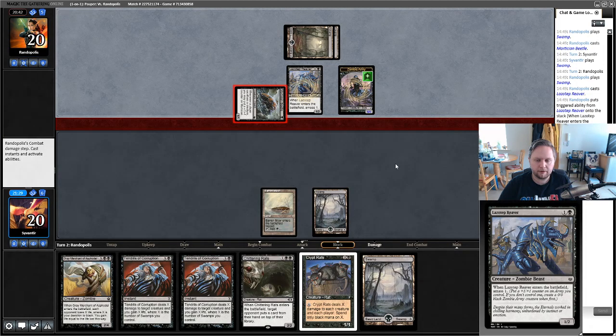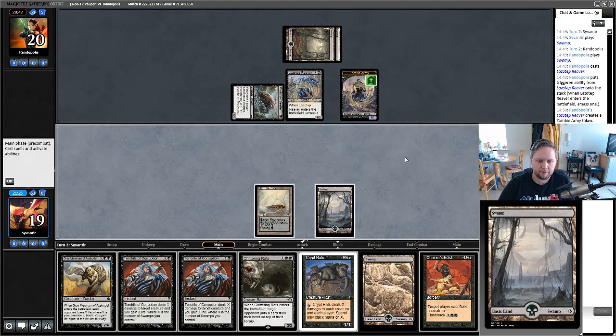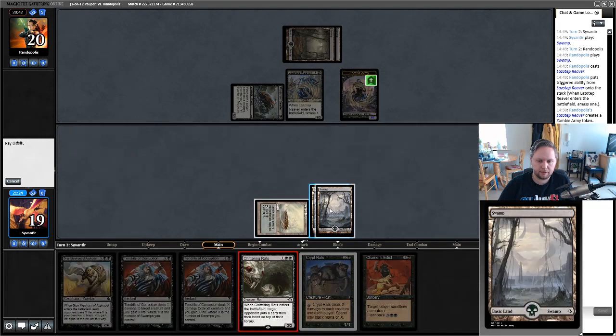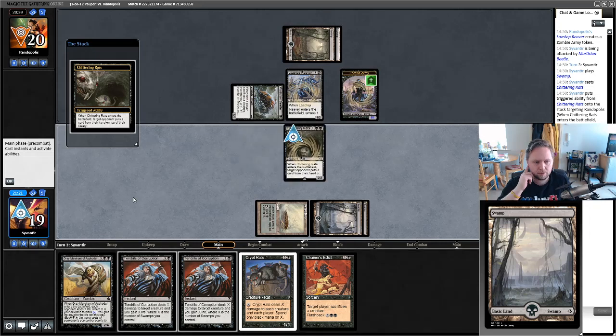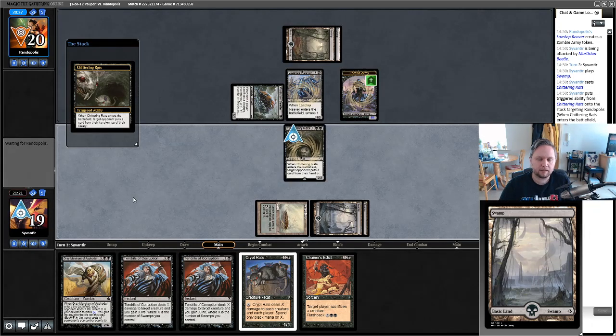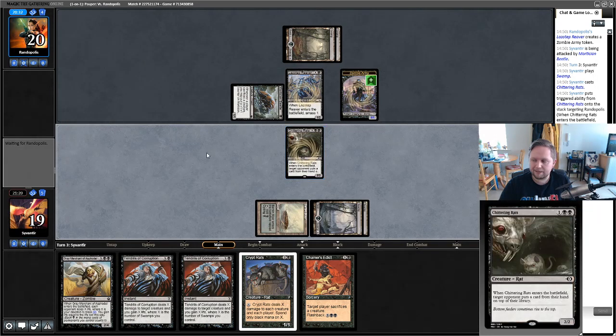Lazatep Reaver — I can wait on that. That's a nice addition to the Zombies deck, kind of like Mog War Marshal but for Zombies. Chittering Rats should start doing work now — if we play it after our land, they're denied a draw step. If they're looking for a third land or anything, their draw is replaced, which is quite nice.